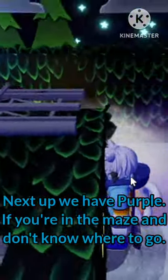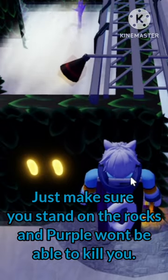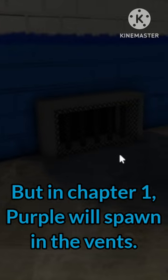Next up, we have purple. If you're in the maze and you don't know where to go, just make sure you stand on the rocks and purple won't be able to kill you. But in chapter 1, purple will spawn in the vents.